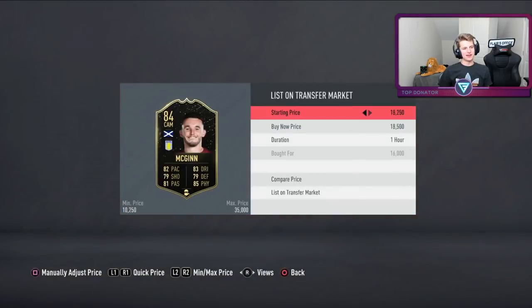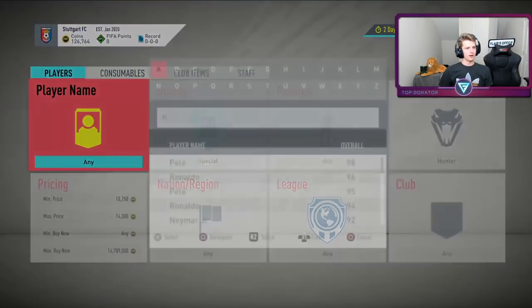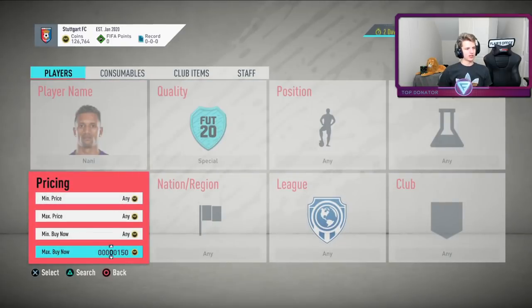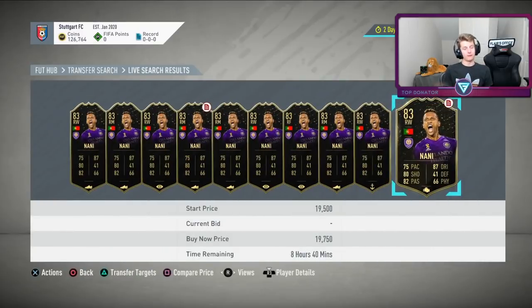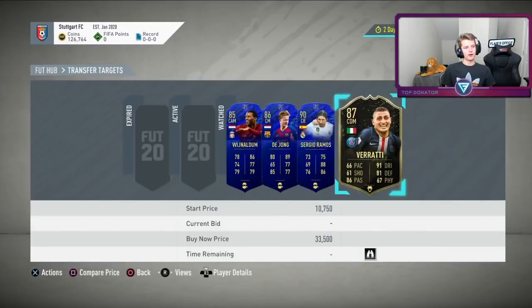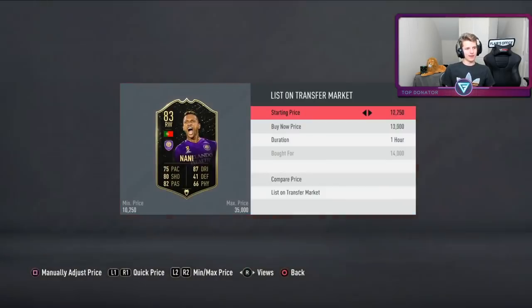A few more deals: McGinn for 16k, going to flip for 22k. Picked up a Narnie with Hunter — never really seen Narnies on the market before, so it'll be interesting to see what he sells for. A lot of people on stream ask how I know the prices. As you can see, I've missed deals and that's how you learn with this method. On top of that, I've been doing research — I have a list of probably 40-50 players with prices I've either sold or seen sell for certain amounts.